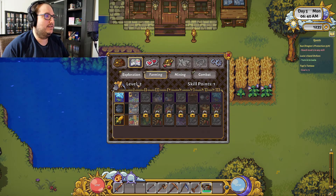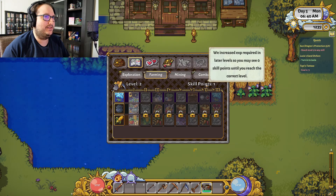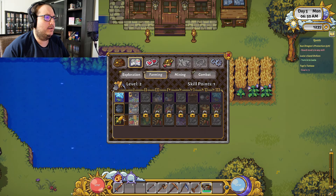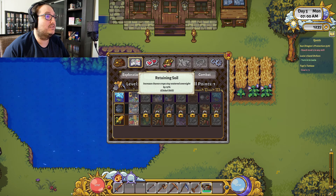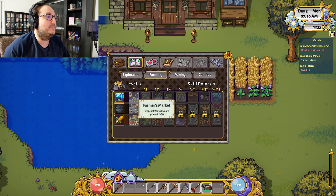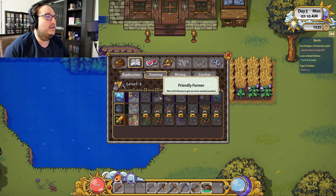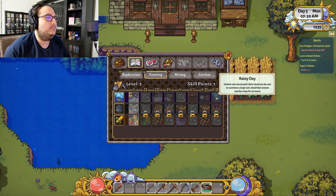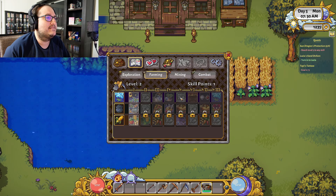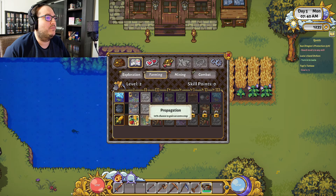We're watering our plants — crops, I guess, as the farming people would say. Looking at the skill tree: retaining soil gives increased chance crops stay watered overnight by 15%. Cooking recipes craft 25% faster, or crops sell for 10% more. I definitely want the rain cloud spell. Let's go crops sell for 10% more since we're starting out.